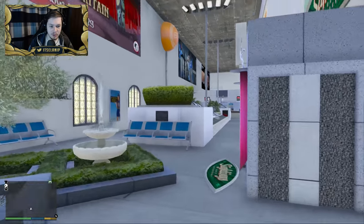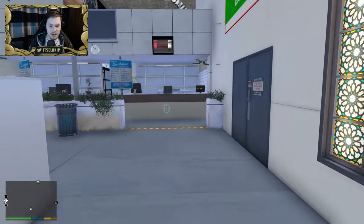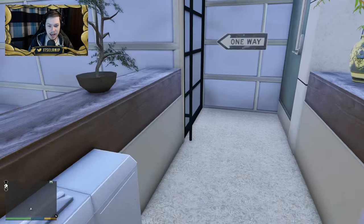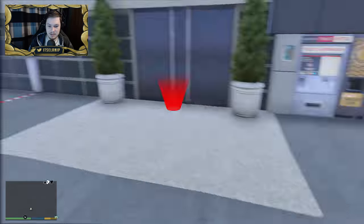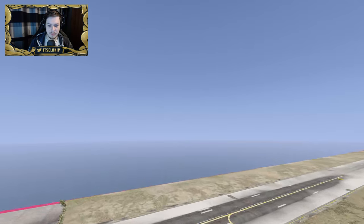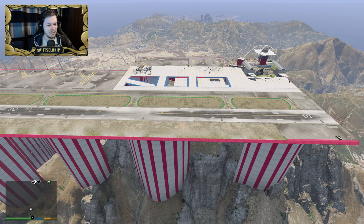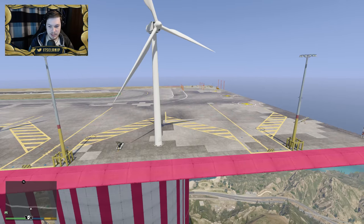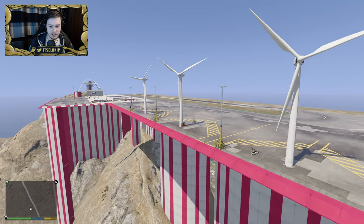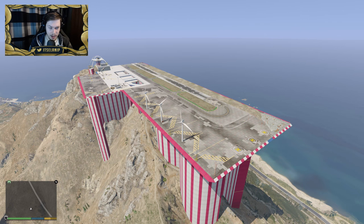I feel like I need to find out where all the planes are and get those installed, because I feel like I'm not doing this more justice without them. So I'm going to be right back — with the power of editing nothing's going to happen. I'm going to go fix this and get some planes, because it's an airport with no planes — like, where are the planes? There are also wind turbines here, actually generating electricity — nice touch.